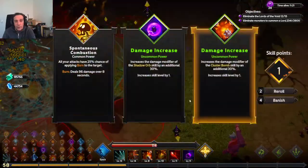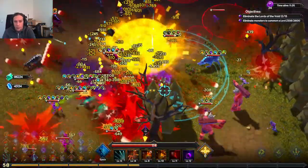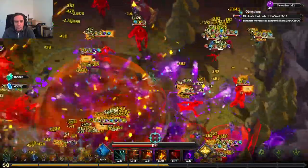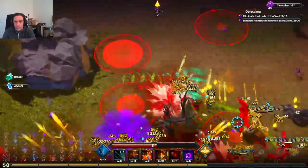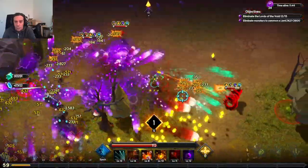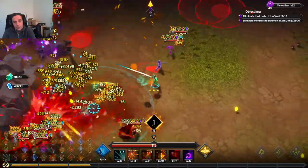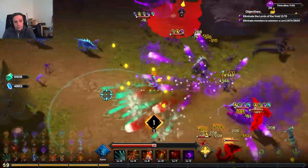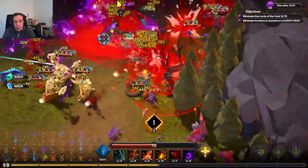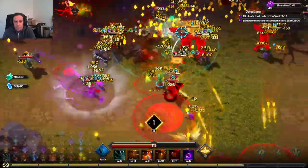From this point on, whenever I'm running into survivability issues I should grab that - we don't need more damage. The Sentinel always gives me that feeling of 'why did I ever think this was difficult with other classes?' That's a pretty fun build - to optimize it, you could toss out the bombs and replace them with other missile effects to maximize the draft's potency. We're getting into the last boss wave now.